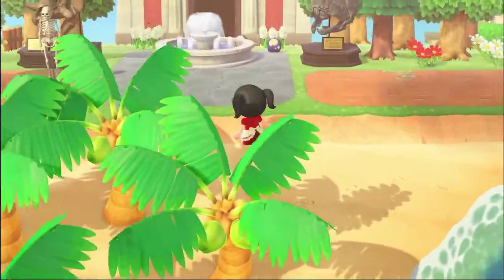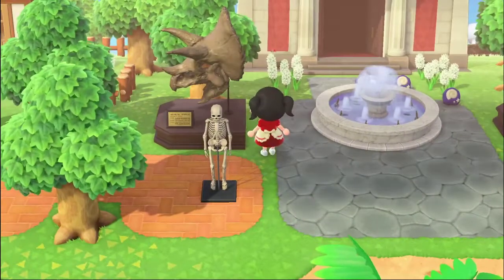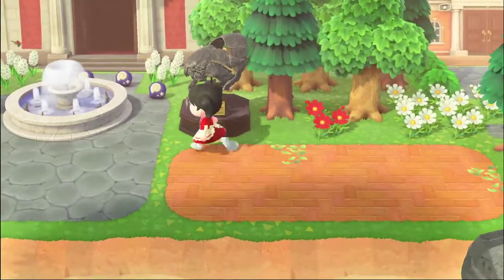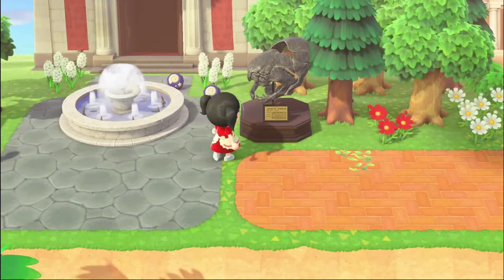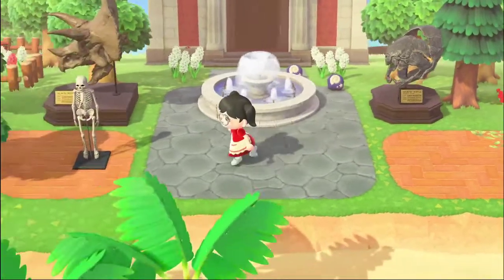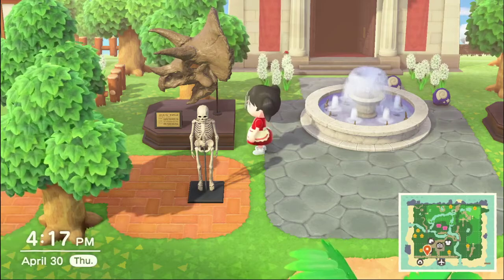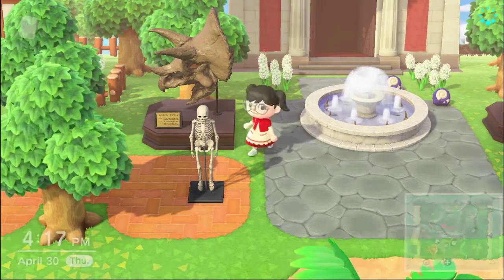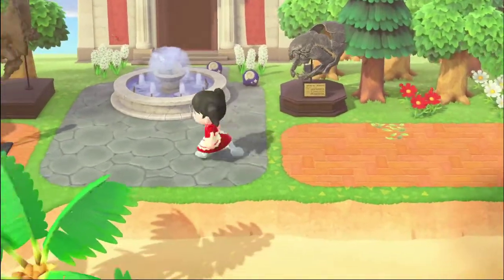And this is the museum. This is how I have it set up. I'm looking for another fossil that's a standalone fossil like this one because I like how the base looks — it's all standalone by itself. Whereas these ones look incomplete. So as soon as I find another one like that, it'll go over there. Other than that, that's my museum.